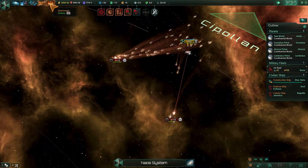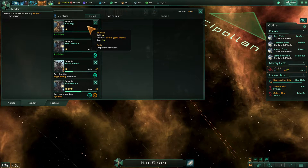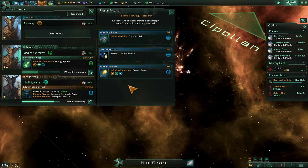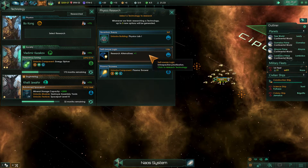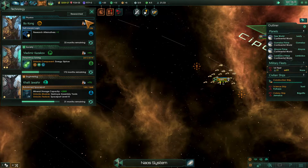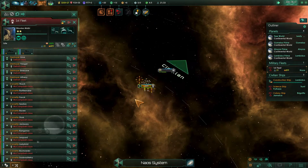How's our research doing? We need a new scientist — I'll choose you. And we need to pick new research as well. Plasma throwers are really expensive. Research alternatives plus one — that's pretty expensive as well. Let's go with the self-aware logic. Okay, that was finished out.